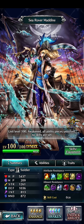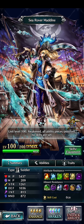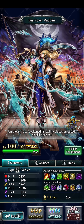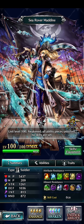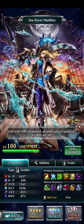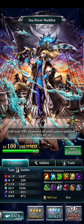We'll go ahead and call her Captain Medin for right now. The Captain has some decent HP at 5,437, strength at 1,261, and defense at 1,036. Those are the important stats for this character. Looking at the attribute resistance, she is resistant to fire and ice. And in elemental resistance, she is nil to curse, which is also good.